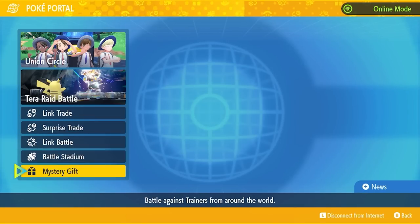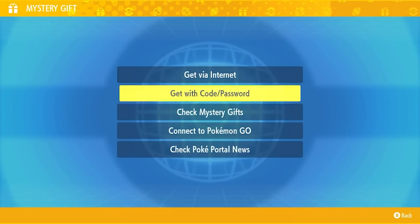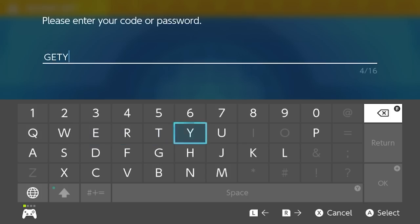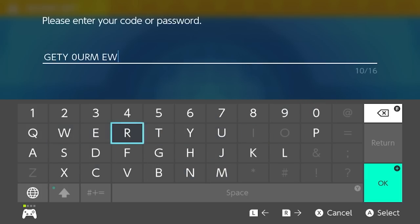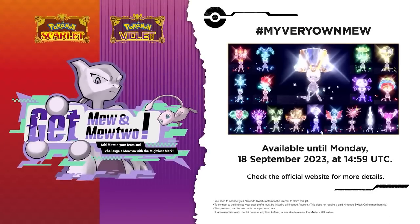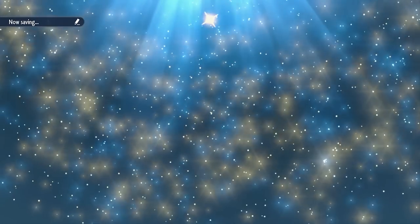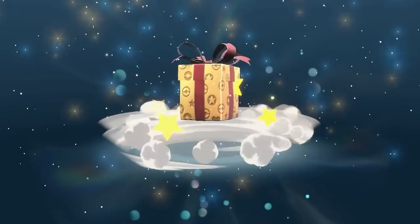This one is time-sensitive: redeem your Mew by September 18th, 2023. Go to the mystery gift section and type in the code 'GETYOURMEW' — except the O is a zero. Almost everyone's Mew will be different, with a different moveset, Terra type, and nature, so let me know what you get.